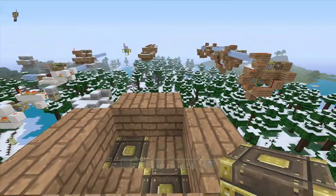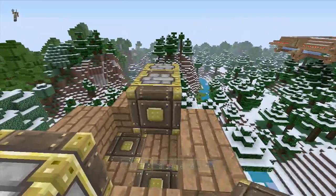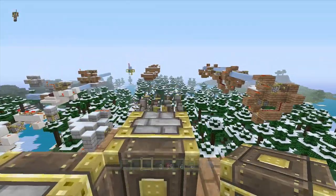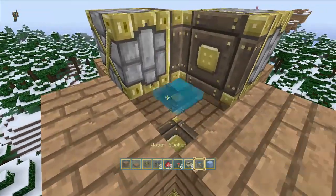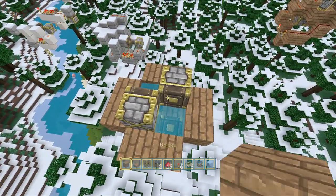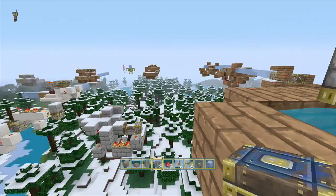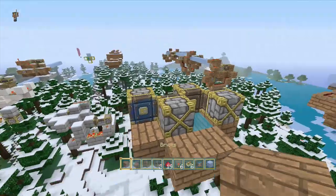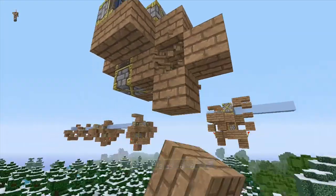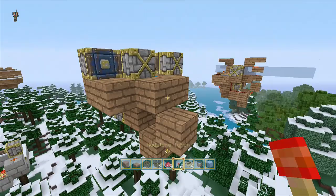We're gonna put a piston here and a piston here — one facing east and one facing west. We add our water here, which will constantly give us source blocks. Then we're going to take a sticky piston and place it right next to the water source. We grab a block, come under here like this and like that, making a shape like this. We place a torch here and a piece of redstone dust here.